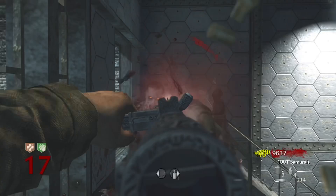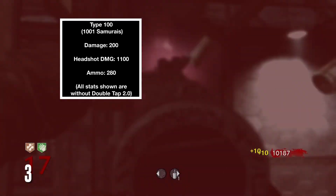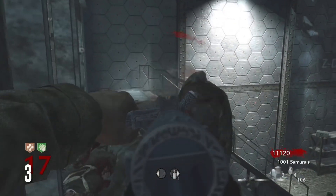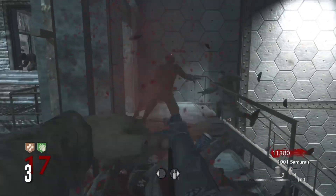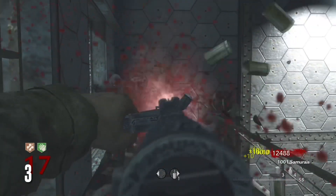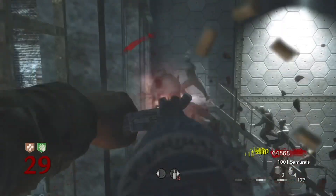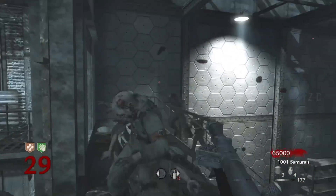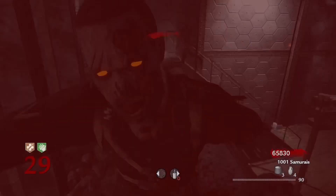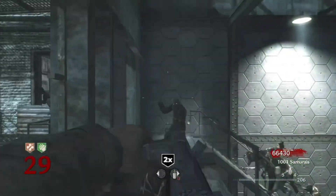Number 3 is the Type 100 — a wall buy submachine gun that can give you points. It has a very similar stat line to the Thompson with slightly more damage but slightly less ammo. I prefer the Type 100 because the damage output is just a little bit better than the Thompson's. The Thompson has a better wall buy spot, but I think the better performing weapon is the Type 100. You could flip three to five any way you want, but those are definitely my three, four, and five.